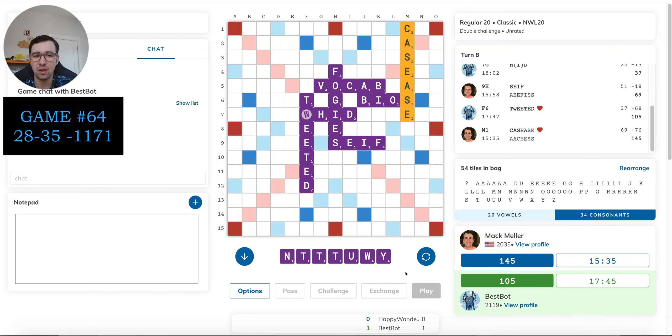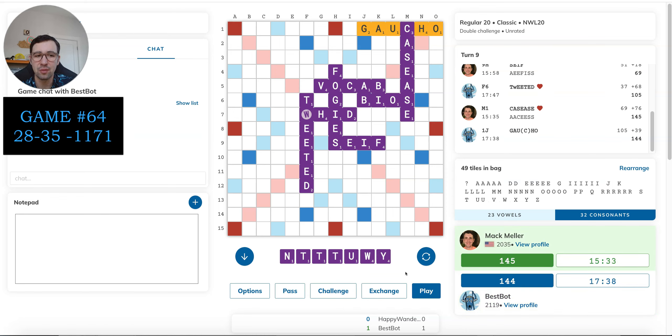And that is an ugly looking draw here — three T's, a U, and a W. Sheesh. Probably end up trying to play nutty or something. But we'll see. All right, he plays gaucho quickly. So after all that, I'm up a point.